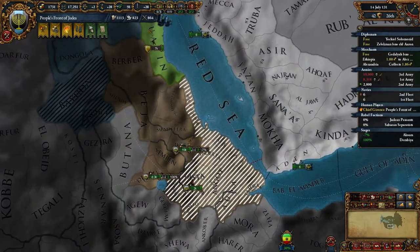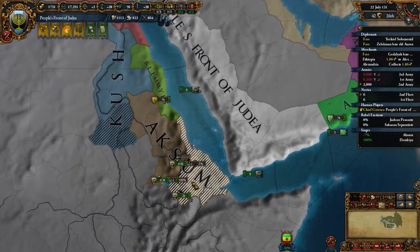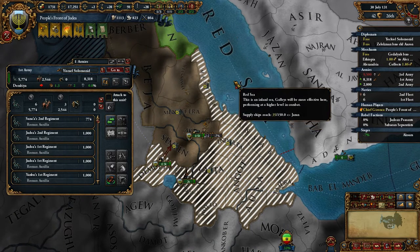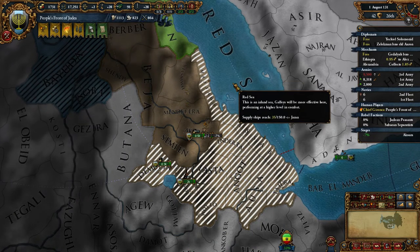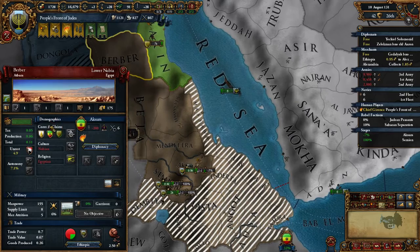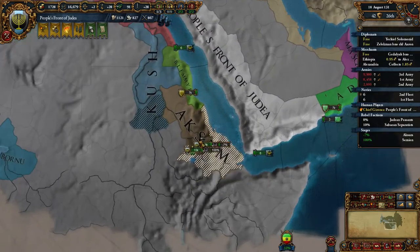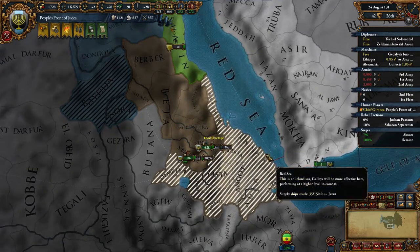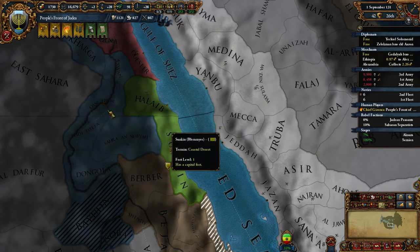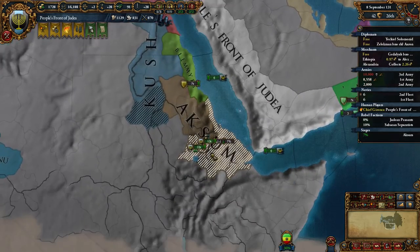We have our 8,000 men here and our manpower is doing very well. I'm very happy with how things are going in general. We might want to give these cores back to our former ally, but I don't think so. What we're going to do is take these three provinces, then declare war on these guys, and even take three more provinces after that. That would be very cool.